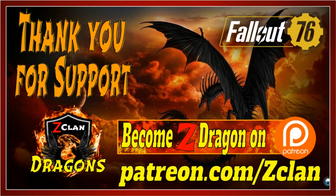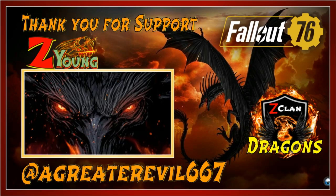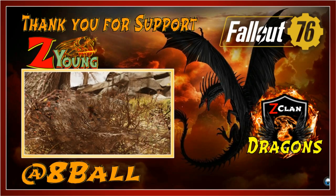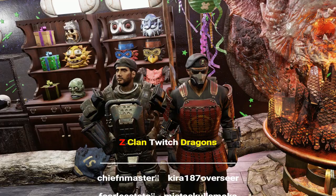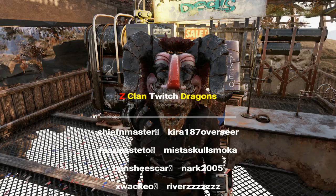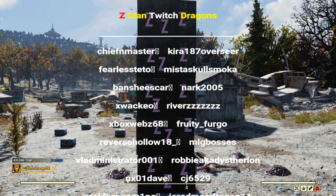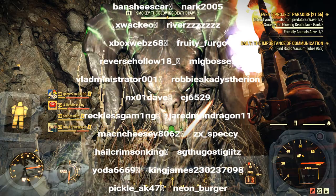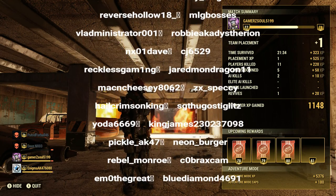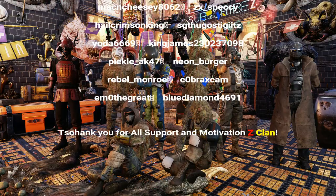From the ashes we rose, into the future we'll go — we are Zclan, we have a gamer soul. By the mind of the sword we put the pen to the test, we are Zclan, we are Zgamerz best. Zclan! While our hearts and our soul, we will forever know, our community's stronghold — this is our song. Into the depths of the heart of the ones torn apart, here we will stand, a line drawn in the sand. Zclan!